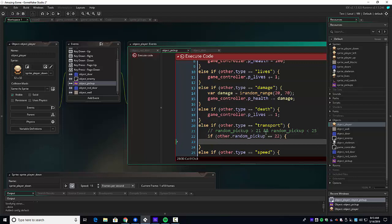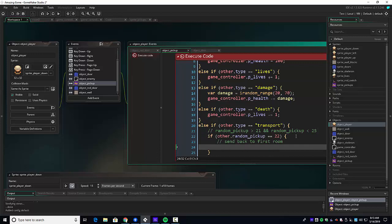We're going to put an if-check to see what the random pickup happens to be: `if (other.random_pickup == 22)` — that's the one where we send back to the first room. Be careful here — this is the first playing room. If we add a splash page later, we don't want to go there. So we have room zero and room one. We want to go to room zero. So we'll use `room_goto(room0)`. We'll have to test this one out.